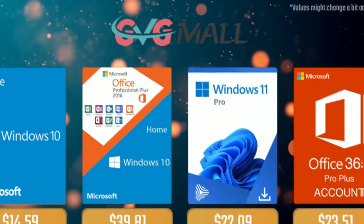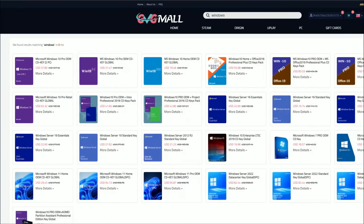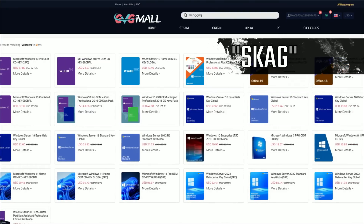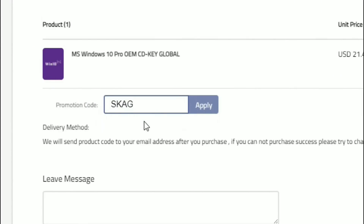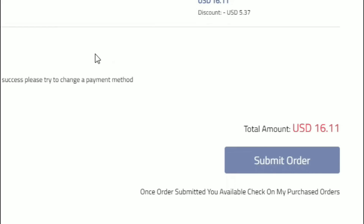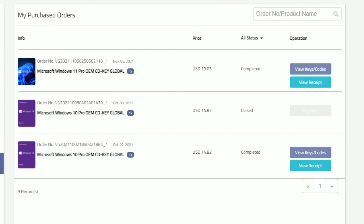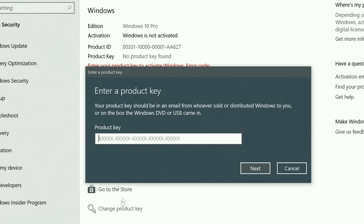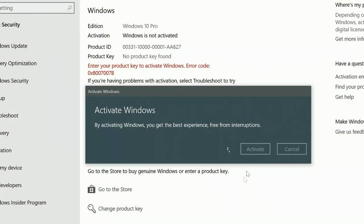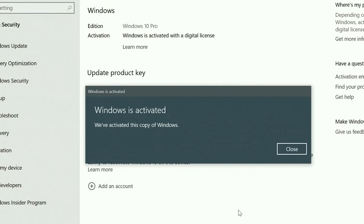Today's video sponsor is GVTMO. Using my SKG discount code gives 25% off across several products, making a Windows 10 serial key only $16. After payment, you'll receive the key in your account and all you need to do is enter it in your Windows settings — and bam, you have an activated system.